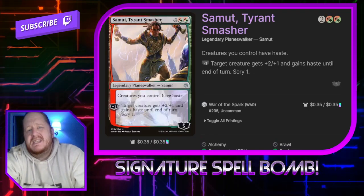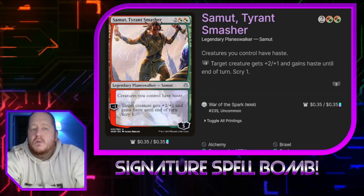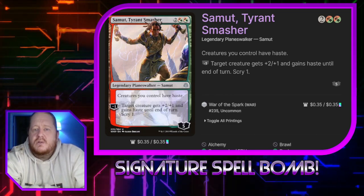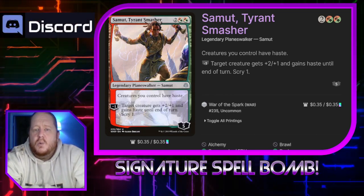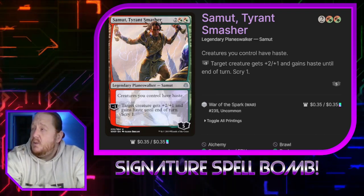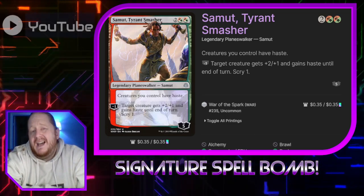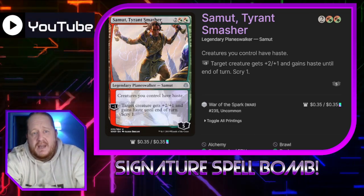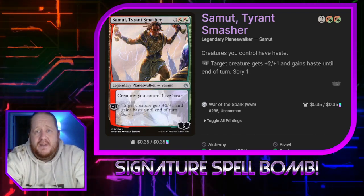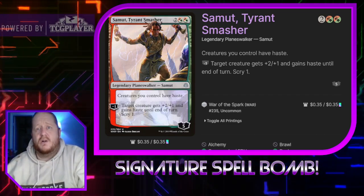Next we have Samut, Tyrant Smasher. She is two and two Gruul. She gives all of our creatures haste, and if we minus one her, target creature gets +2/+1 and gains haste until end of turn, and we scry one. Samut is mostly in here because she provides haste. Getting Timestream Navigator down is not as important as using its ability the same turn — if we play it and have to wait a turn due to summoning sickness, we'll likely lose our opportunity.